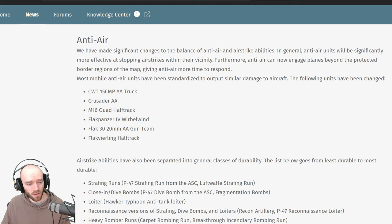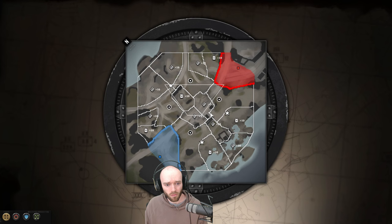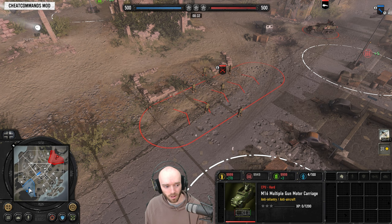They have made a lot of changes to anti-air. First off, they've standardized the damage that all different anti-air weapons will do to planes, so across all factions they'll be shooting down planes roughly as quickly as each other. On top of that, they've changed the durability of airstrikes to make various ones harder to shoot down than others. Strafing runs such as the ASC, P-47, or early Luftwaffe ones — single pass planes — are the easiest to shoot down. Dive bombs are next easiest. Loiters are mid strength. Recon versions are harder to shoot down than damage-dealing versions. And heavy bombing runs like carpet bombing and breakthrough incendiary bombing runs are the hardest to shoot down. For the first anti-air test, we've got a squad roughly in the middle of the map, anti-air a little bit further behind, and we're calling in the easiest type of strafe to shoot down — coming from our base position — to see how it gets on.